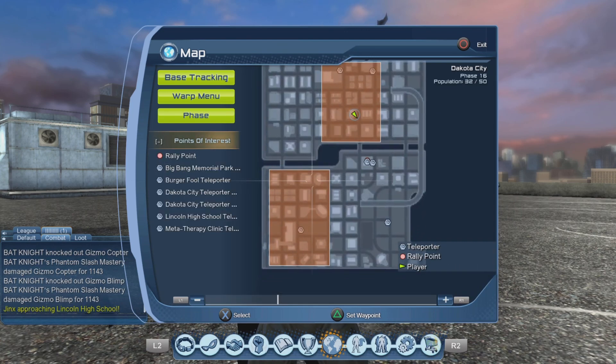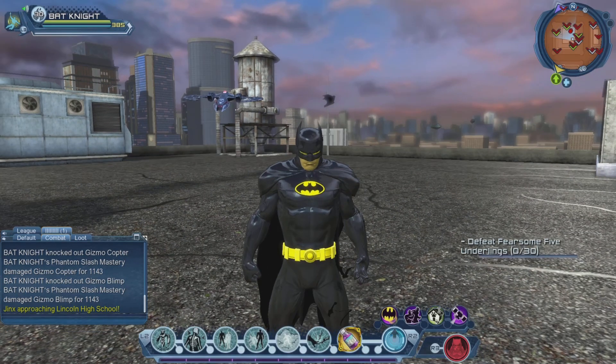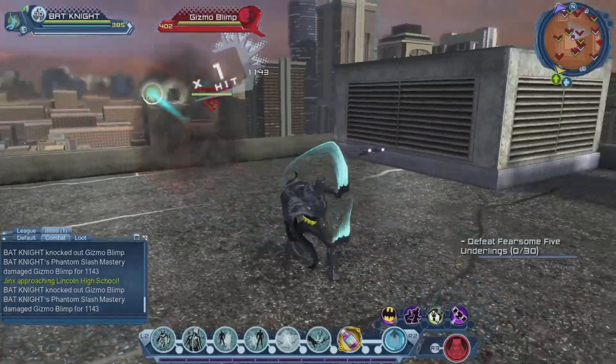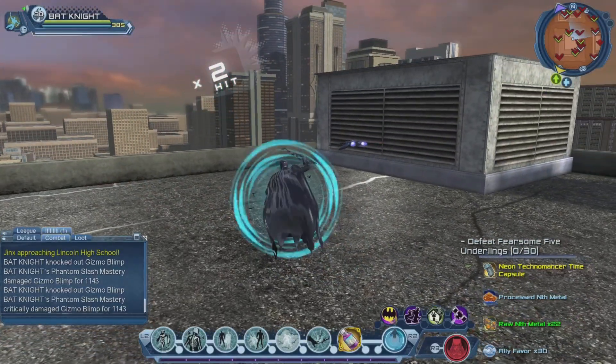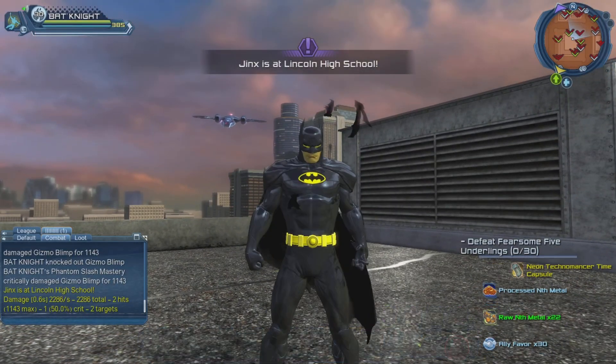If we take a look at the minimap, there should be two areas where we find those copters. Within those areas, if you look at the rooftops, you should see a whole bunch of little blimps and little helicopters. They're not very hard to defeat — the hard part is just finding them.